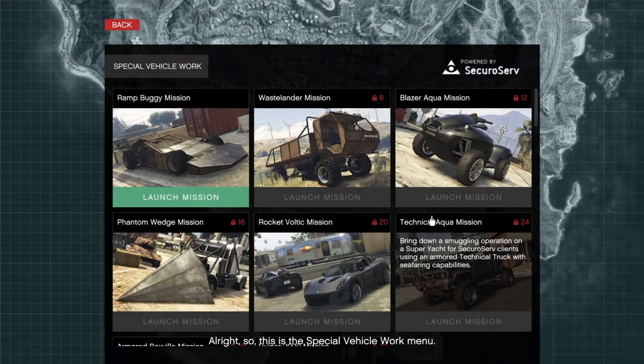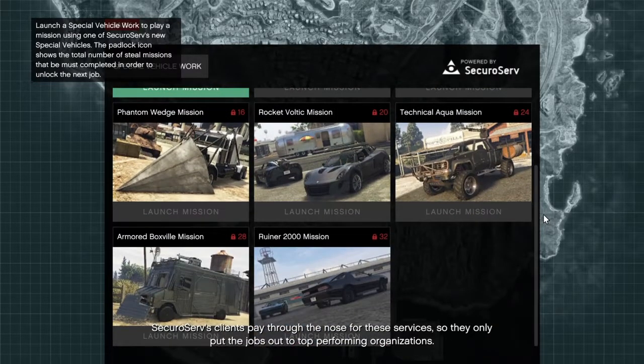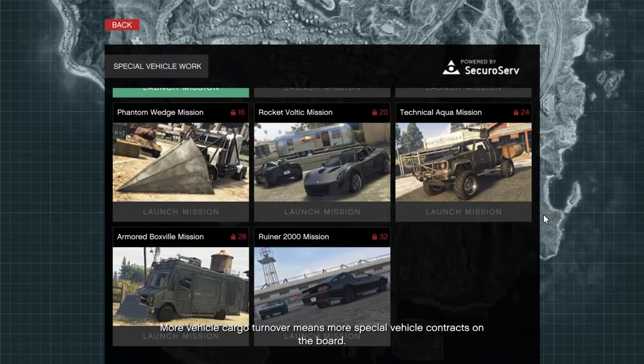This is the special vehicle work menu. SecuroServe's clients pay through the nose for these services, so they only put the jobs out to top performing organizations. More vehicle cargo turnover means more special vehicle contracts on the board. The special vehicles themselves are available on the Warstock site for purchase if you want to take a look.